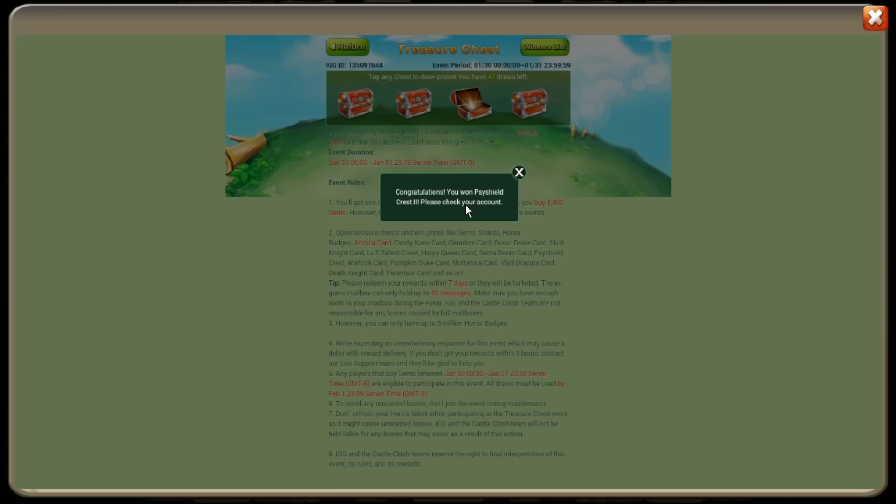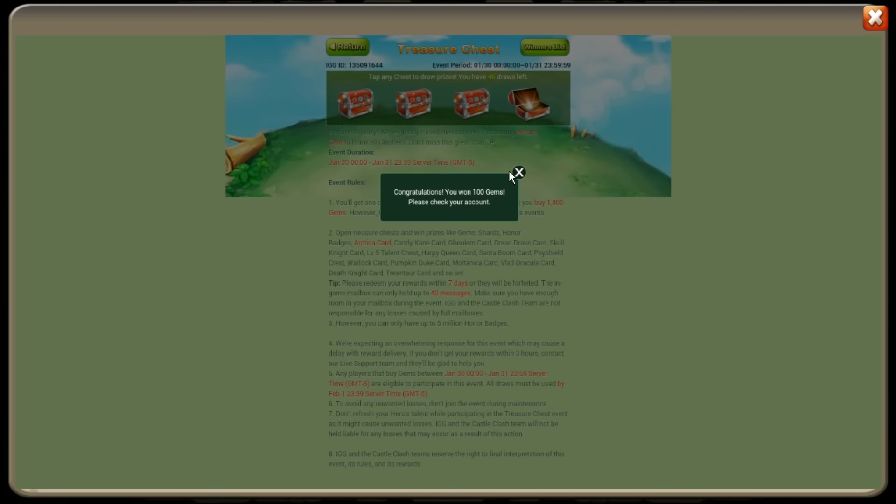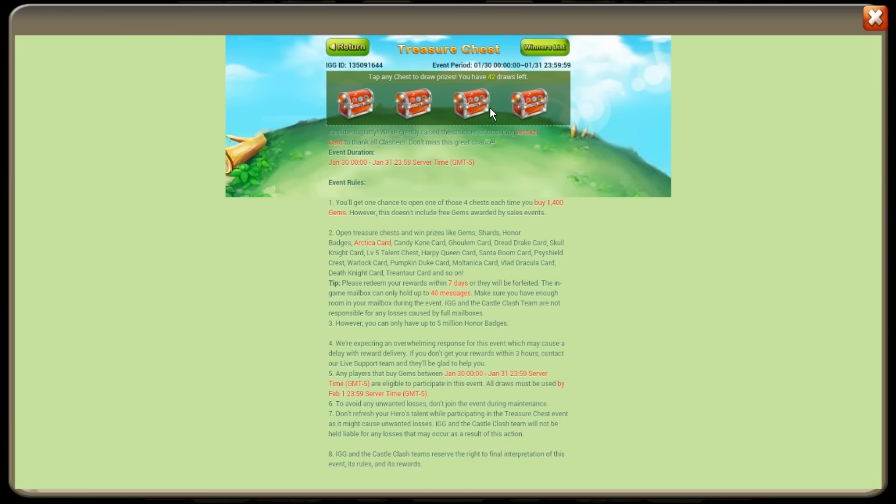That talent chest could be a five Revitalized or a five Self-Destruct — you never know. Is that a two? It is a two — we got a Side Shield set, a whole set off of this! That's crazy, they usually try to sell the set for like 300 dollars worth of gems. We get a whole set just by doing this treasure chest. 900 honor badges, 55 shards — we're probably gonna get like 3000 shards off of this, no lie. We still got 41 draws left.